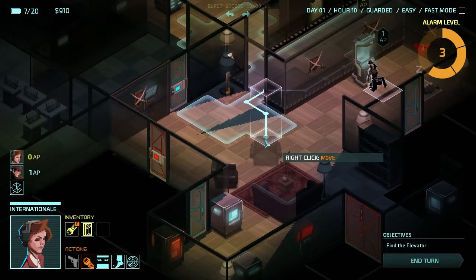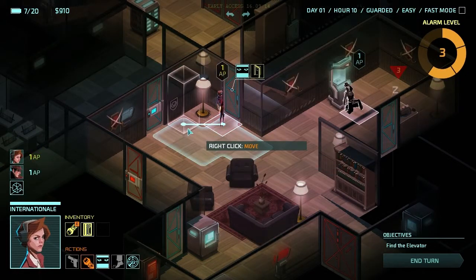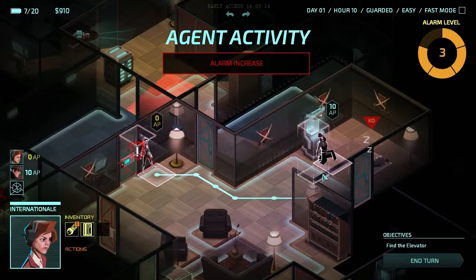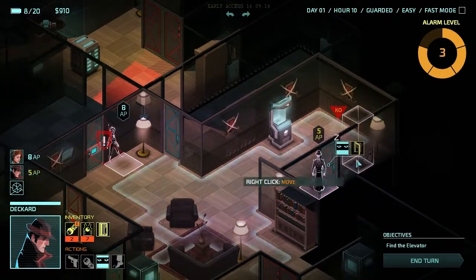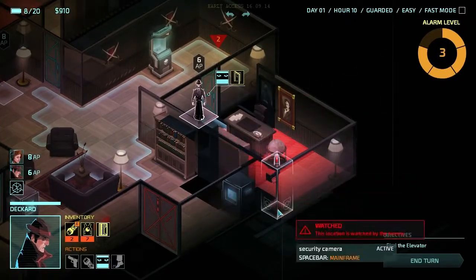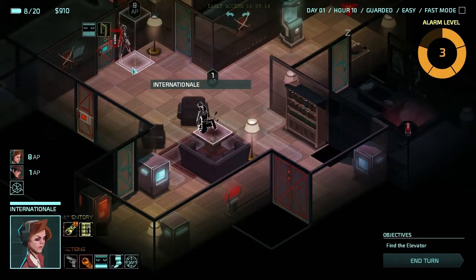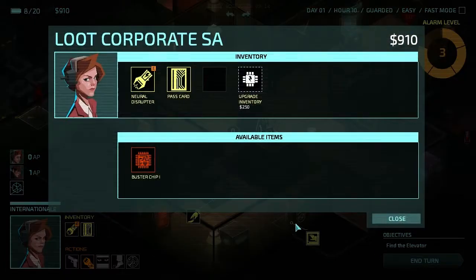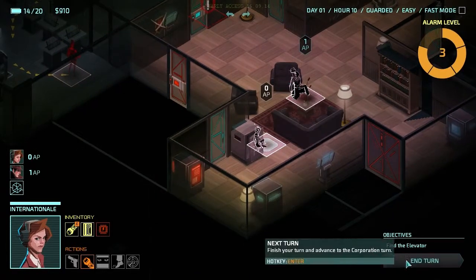I do want to go down and get those safes though. I'm going to come here and close the door behind me, take cover for now, and end our turn. There's a camera — I'm not sure there's anything I actually want in that room, so I'm not going to bother hacking the camera. I'll take cover here. Internationale, run down, take that corporate safe: buster chip — manually break through two firewalls. Hack for 6 power. End our turn.